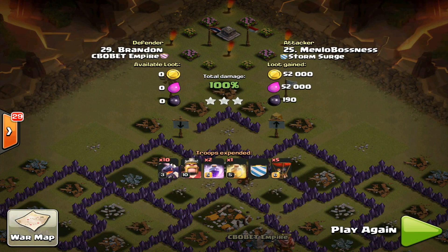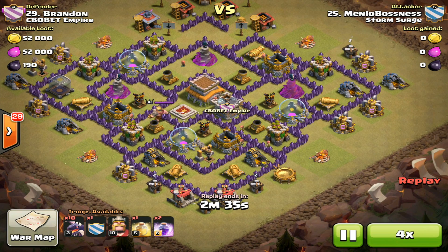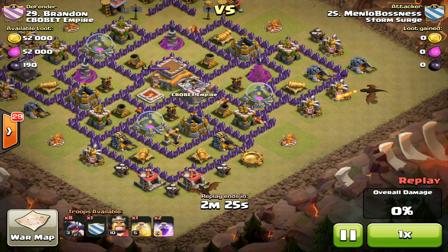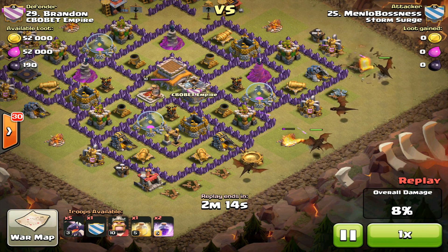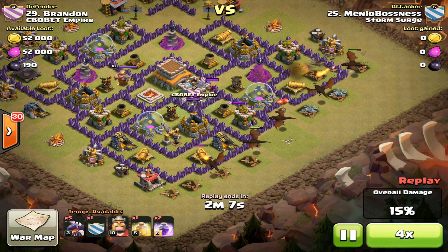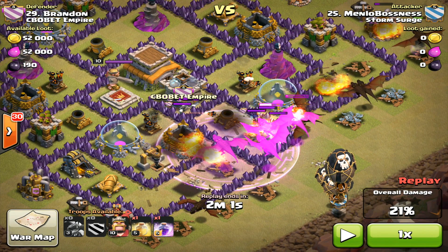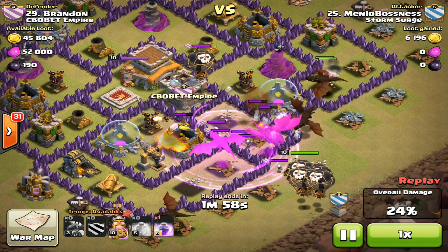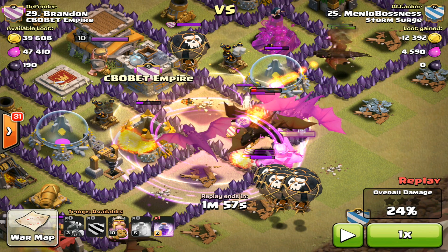I'm going to summarize it this time at normal speed. Point number one: drop the dragons towards the outside to take out the outer buildings. Then drop four more dragons to get the buildings right outside. Then drop your rage spell once the clan castle troops come out and they're near the air defenses. At that same time — around when you drop your first rage spell — drop your balloons and your king. Then, once the clan castle troops are coming out and can damage your troops, I'd recommend dropping a heal spell when they're near the air defense and with the clan castle troops.